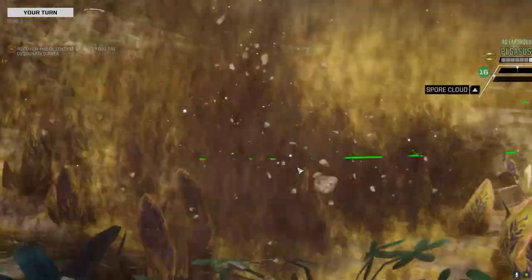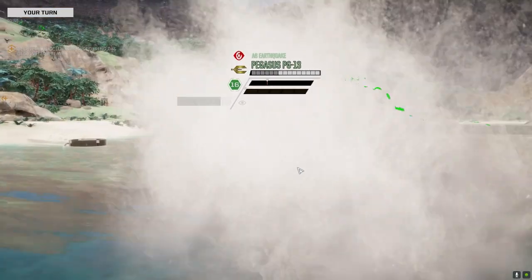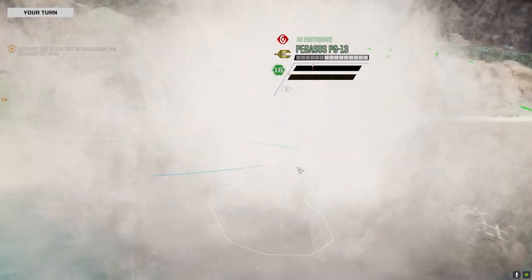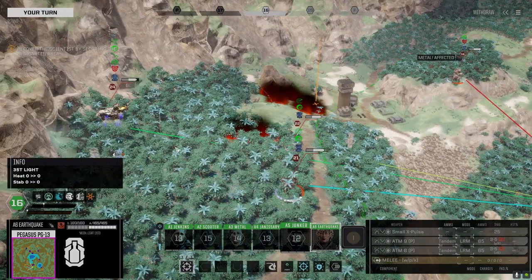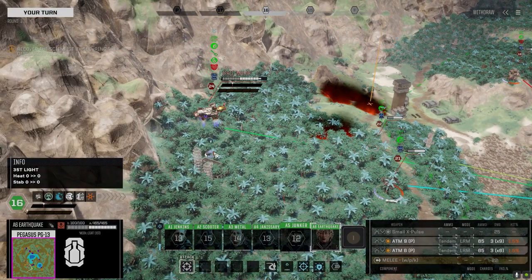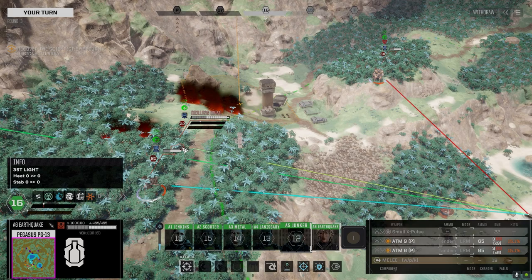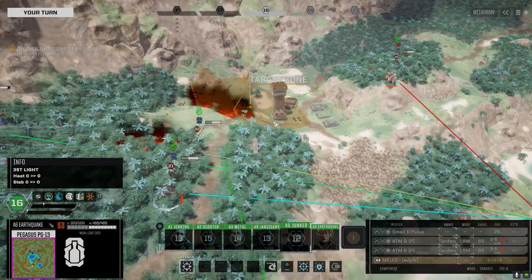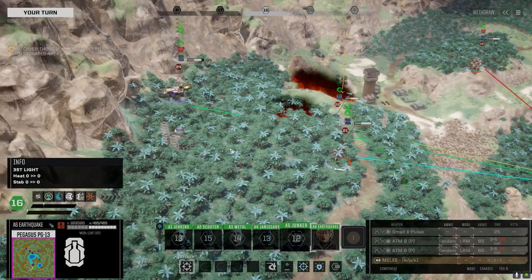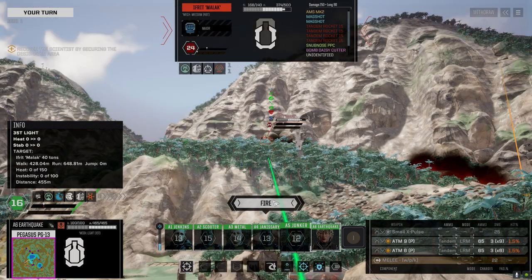Let's get on these guys. I might want to just overheat this Cyclops too — if it's the HQ one, he might have the command console, which might be an interesting grab. I don't know where I would put it, but we can help burn this guy's AMS. 46 on you.